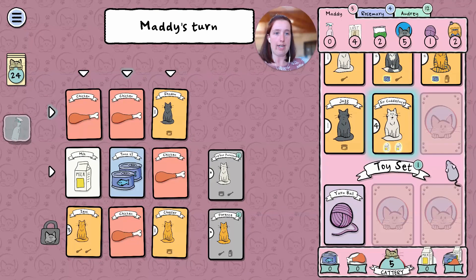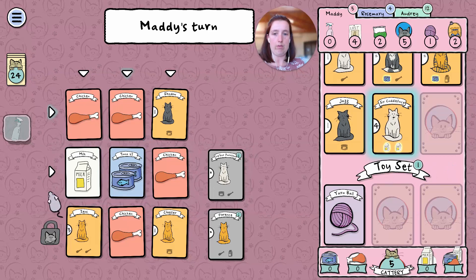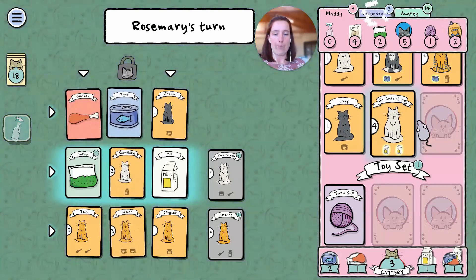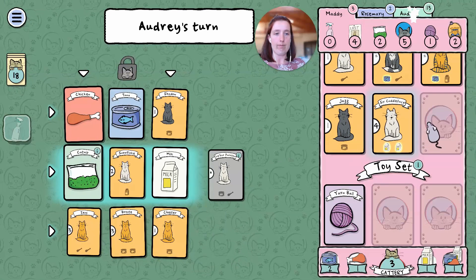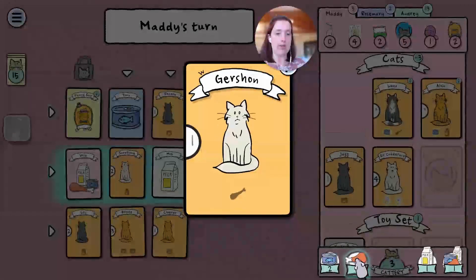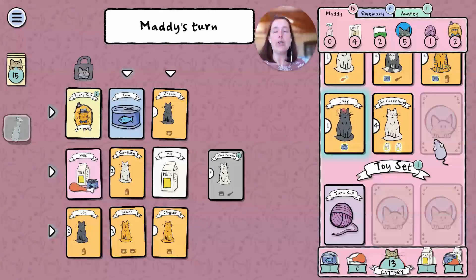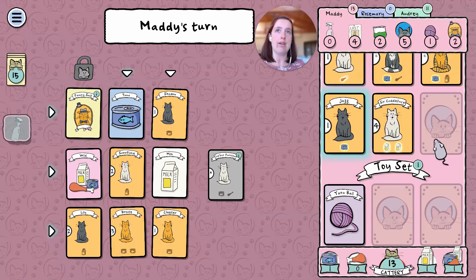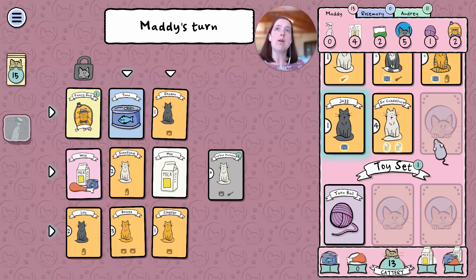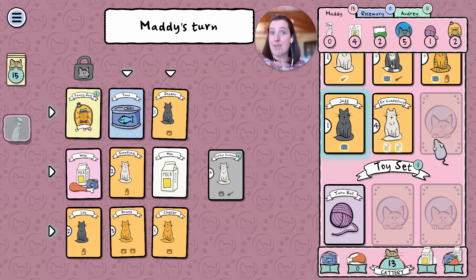I need a chicken, a milk, and a tuna — this row is as good as any. This is something I've struggled with: wanting my own space. I would just consistently feel emotionally claustrophobic in shared environments, and sometimes physically too.